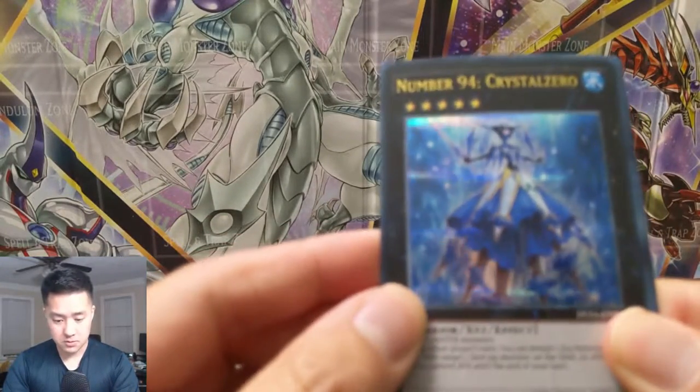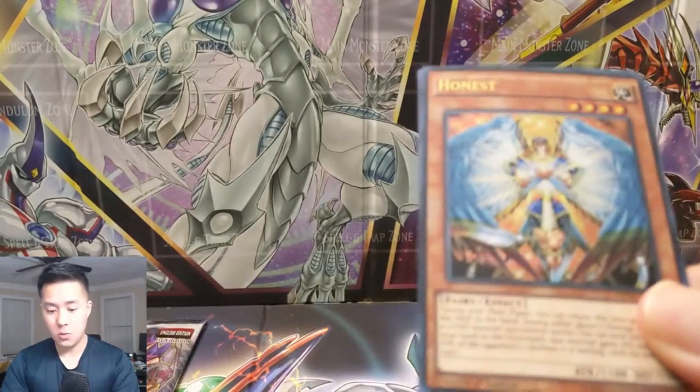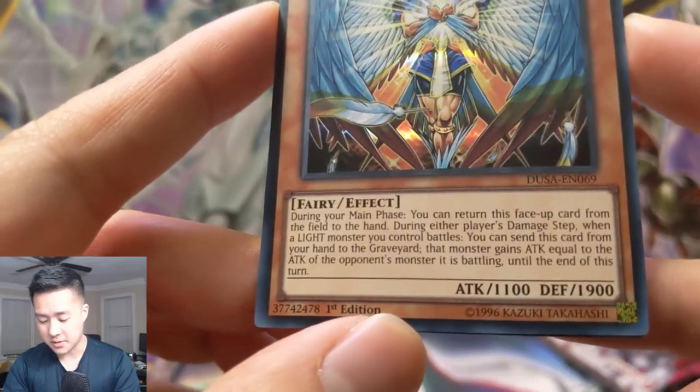Number 94 Crystal Zero. And oh — Honest! This is from GX. I think Honest Neos is one of the cards you can pull as well.